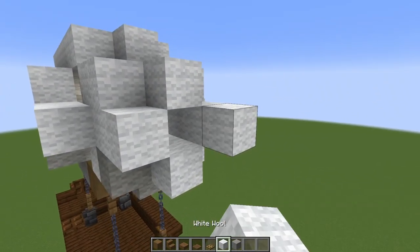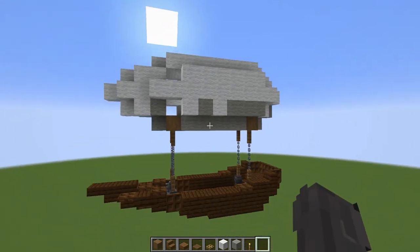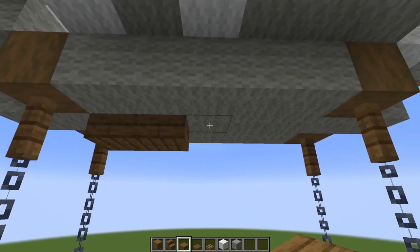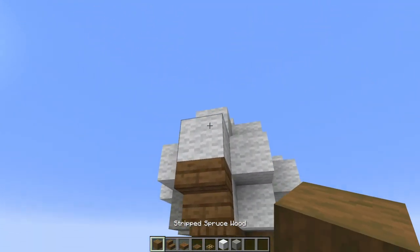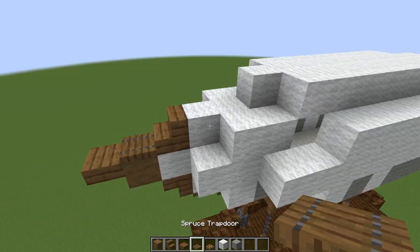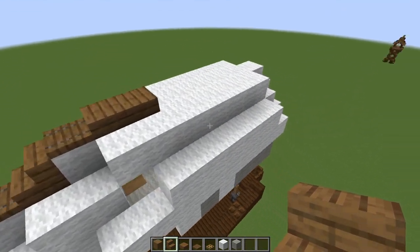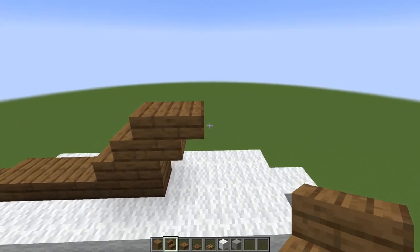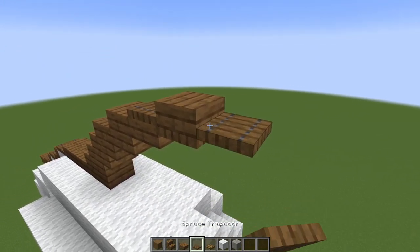Add one more block at the front to give the balloon its point. If in survival, place a torch inside so mobs don't spawn. Now detailing up the balloon: with spruce slabs run them one, two, three along the underside. Towards the front it's one, two upside-down stair, trap door, stair, then the stripped spruce wood piece, a slab on the top half, trap door on top, and a stair. Then trap door, stair, trap door, slab, slab. Now bring in the first fin — behind the two slabs place a stair, a block, another stair, upside-down stair, then slab, up one with slabs, another slab, then trap doors.